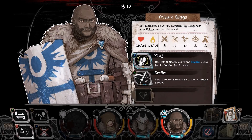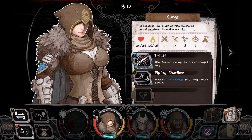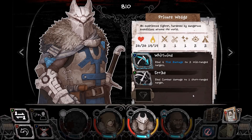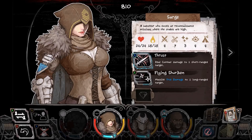There's all sorts of things going on here. An experienced fighter hardened by dangerous expeditions around the world — he's got 3, 1, 0, 2, and 2. Private Wedge is not as quite as good as Private Briggs. A saboteur who excels at reconnaissance missions where the stakes are high — for combat she's better than both of the privates. She has some sleight of hand, she's good at merchant dealing, and she's really good basically. Thrust and flying shuriken, deal 4 true damage, 2 to mid. Strike, whirlwind, and strike. Then we got Prey and strike — can heal himself.